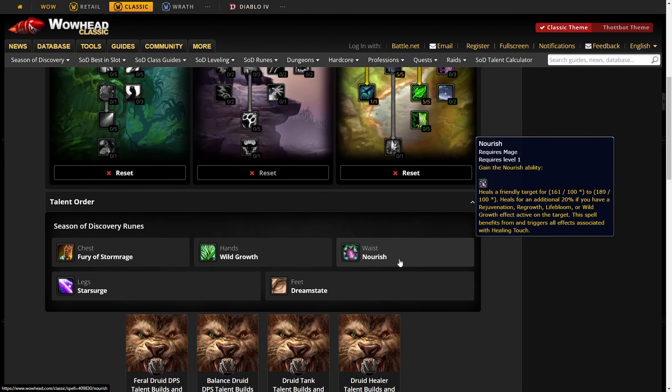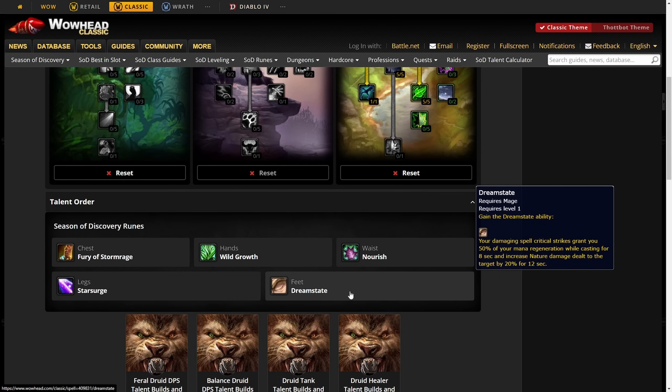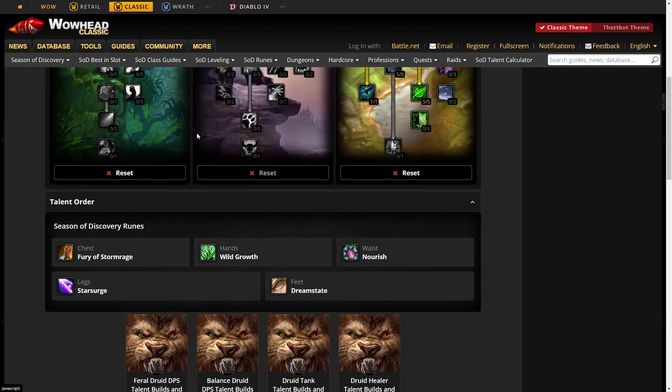For your legs, leave it as Star Surge — it's great. For your feet, go Dream State. Whenever you get a crit, you get 50% mana regeneration while casting for eight seconds, and it increases nature damage. This makes the build extremely sustainable because the whole point is to spam Wild Growth off cooldown without running out of mana.